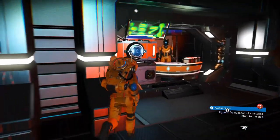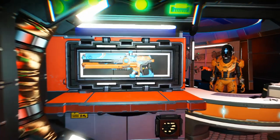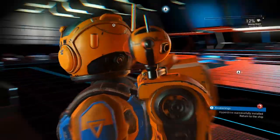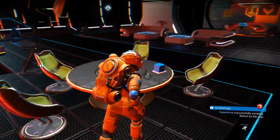Let's check the cabinet and see what the multi-tool is. The A-class has full slots, the C-class has half slots — still better than what I've got. But we are on the hunt for a multi-tool.